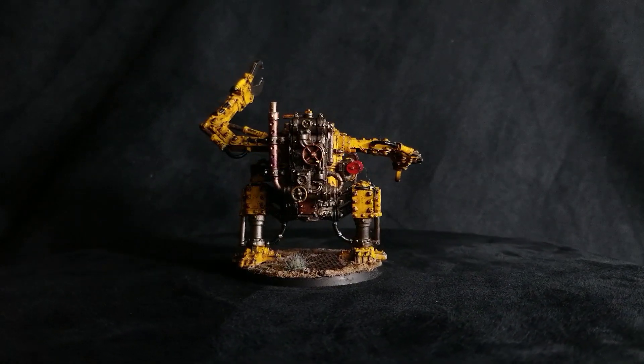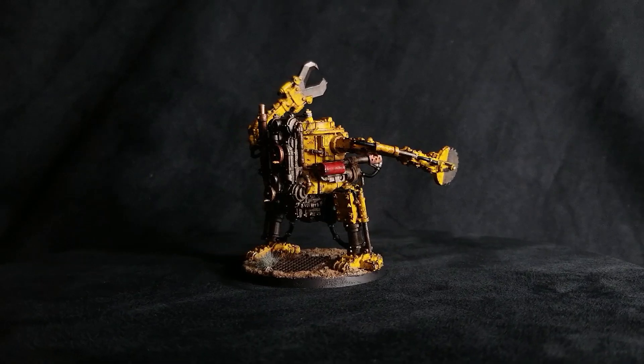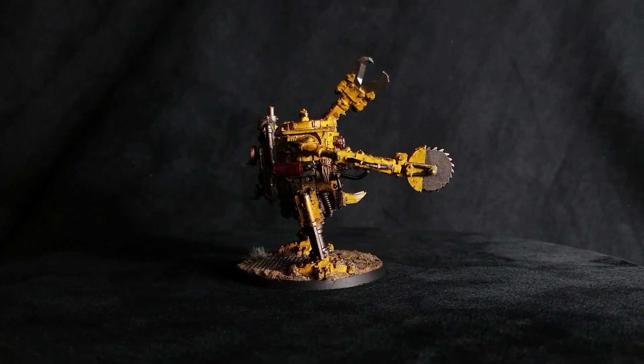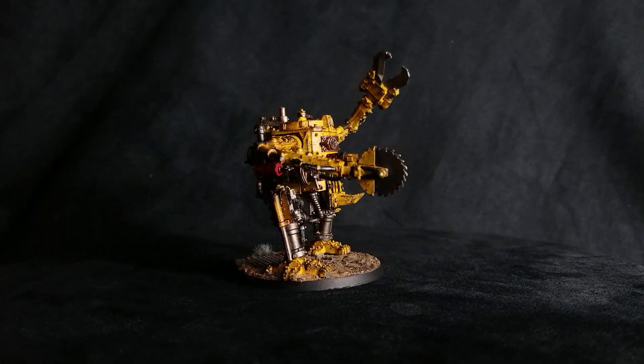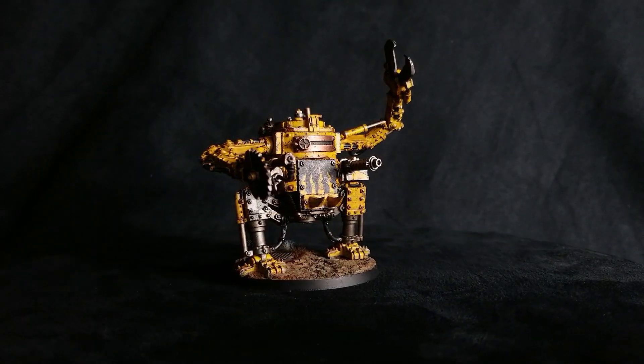The honorable mention for stratagems is Ramming Speed. That's an orc codex stratagem where you choose a vehicle - when it goes to charge, it gets to roll 3D6 inches for its charge and keep all of them, and it also gets to reroll them because of Here We Go. So it gives you a potentially 18-inch charge - remember you can't declare anything inside of 12 inches, but if you're worried about making it, that can really help. I say honorable mention because I like to save that for my Bonebreakers or my Gorkonauts where I get more return out of it. But if you do use it and you make the charge, you pick a unit within an inch and on a 2+ it suffers D3 mortal wounds from the impact.